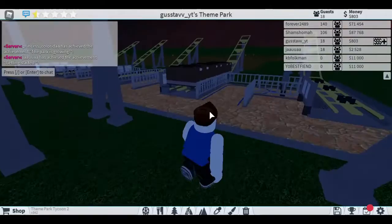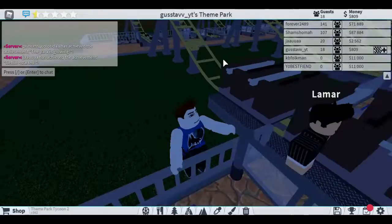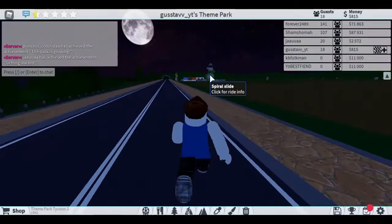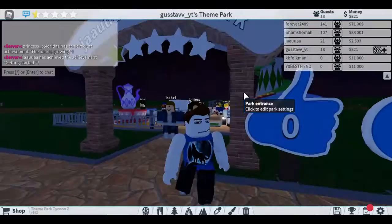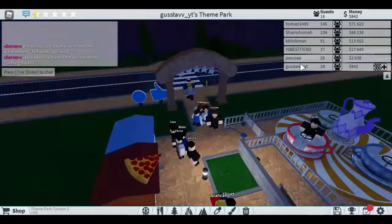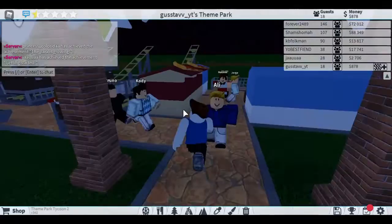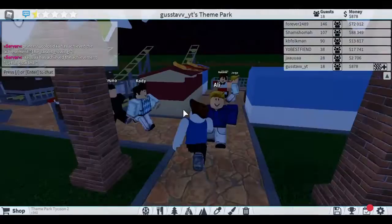The bots are just dumb, obviously they're bots. Our theme park is much better than everyone else's — their parks are just losers. Let's go to this guy's park at the very end. His park is so bad but it still has more people than me. He only has three rides. Maybe I should add some more rides. I'm gonna stop money machines and add some more rides — let me try something new.